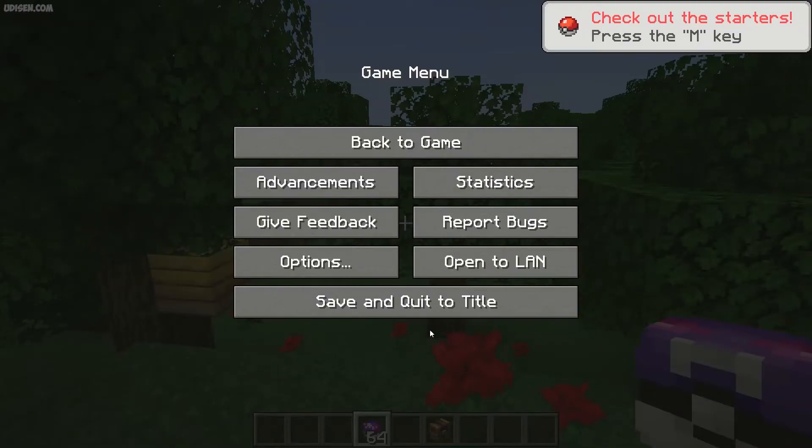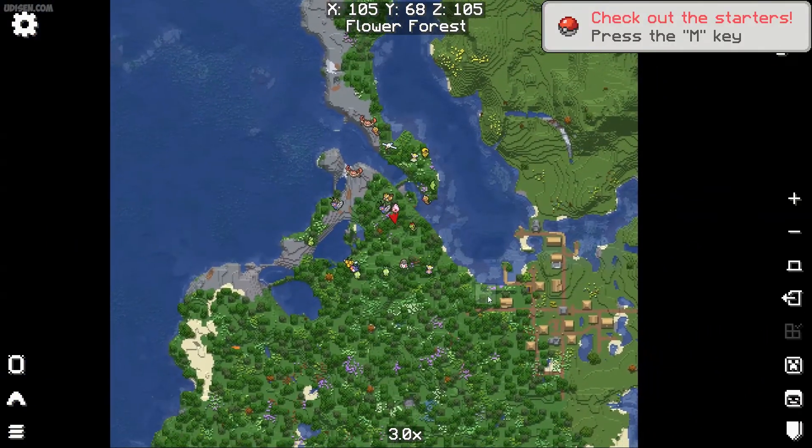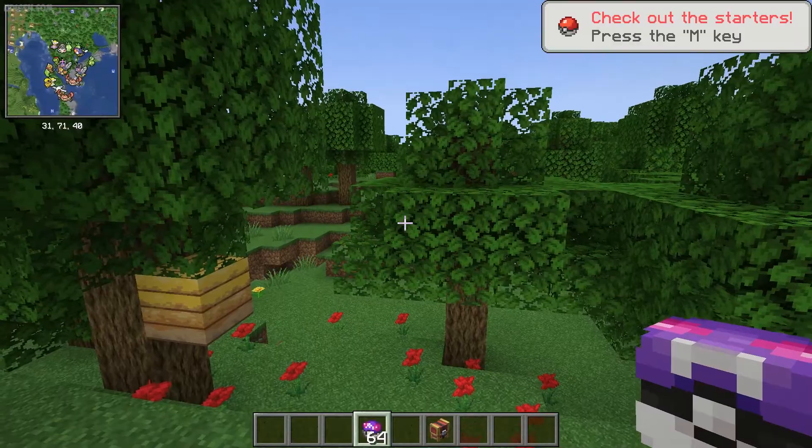Then it's time to test. We return inside the game and press the M button again. And yes — wait a second, there's a small problem: the icons are too small.